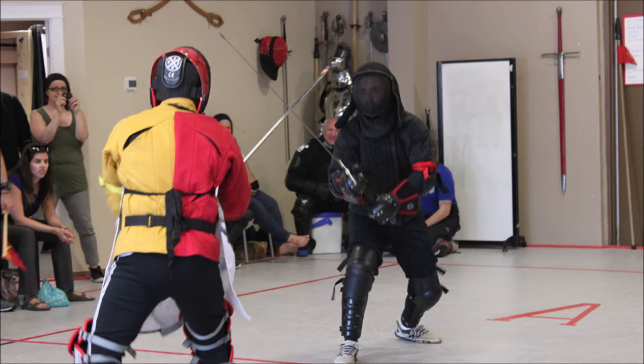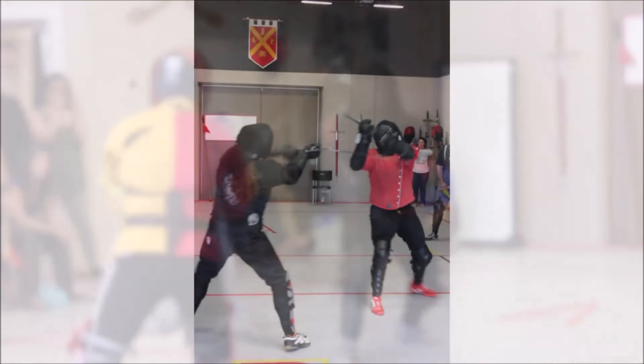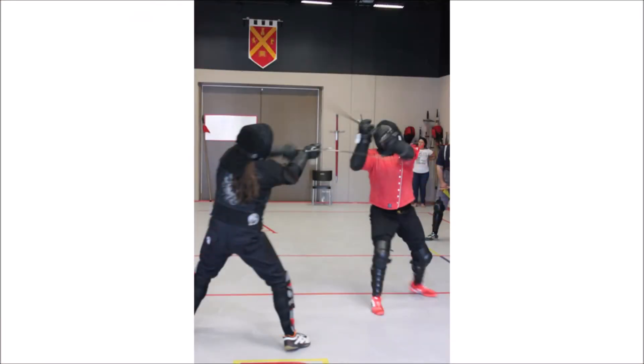A referee can also throw out hits if the action is unclear. All targets are valid under this rule set, and it is important to note that there is no such thing as too light when it comes to a hit. Any action that contacts a fencer with the edge or point of the sword is counted as a hit. A referee may throw out a hit if they rule that there was no intent on contact, but that is not based on the force of the hit or the distance that the sword has traveled. A combatant may also declare that they had no intent on a hit that they scored, but not on a hit scored against them.